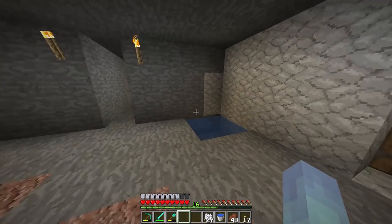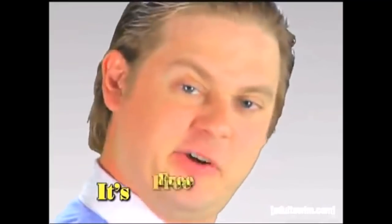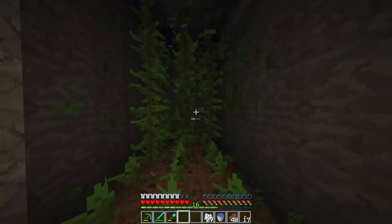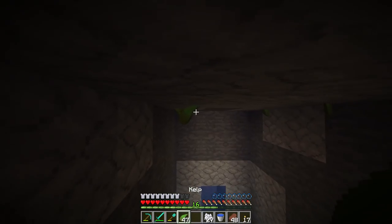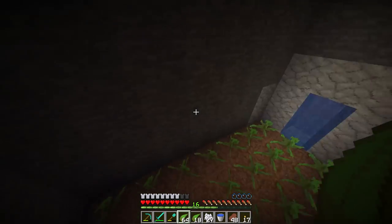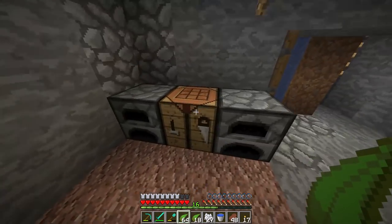In this door is the most coolest thing you'll ever see in Minecraft — are you ready? It's free real estate. It's a kelp farm. It's just some kelp in a room here, just so I have a constant source of fuel and food. It's really sophisticated, as you can tell. It's literally a closet of kelp.